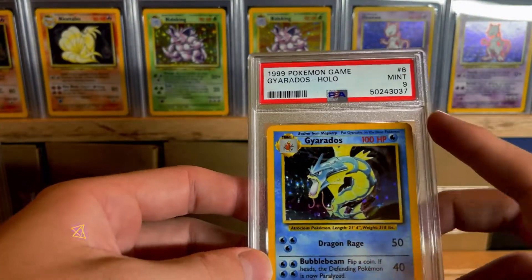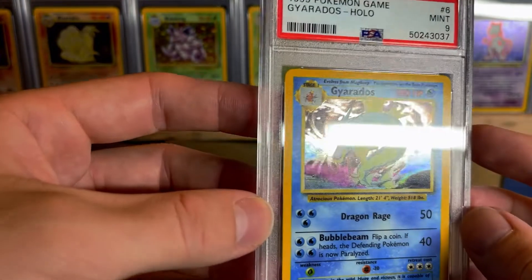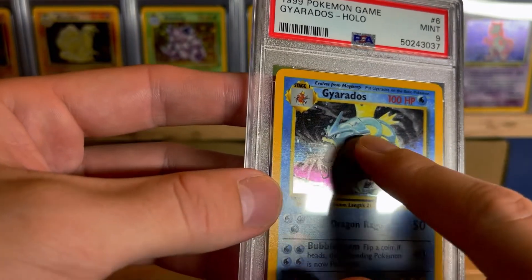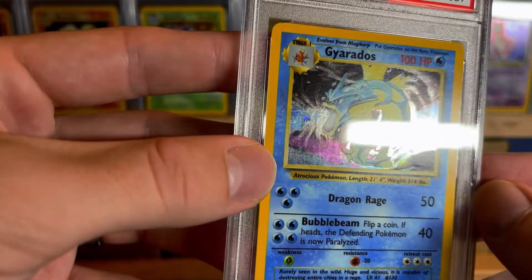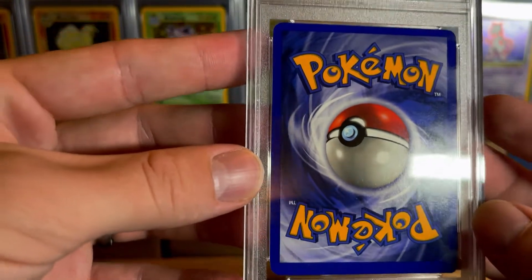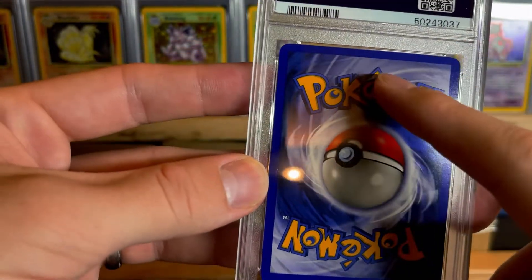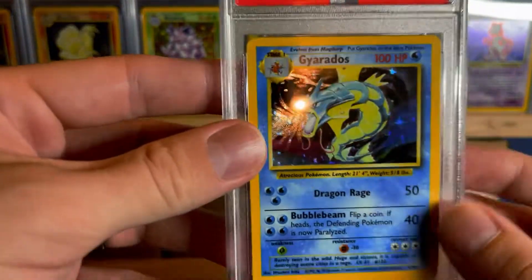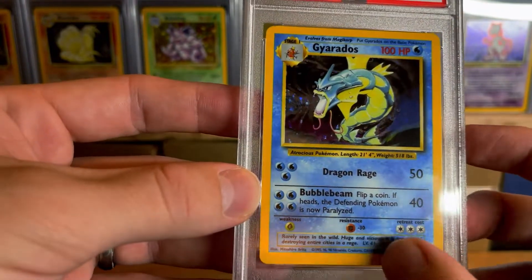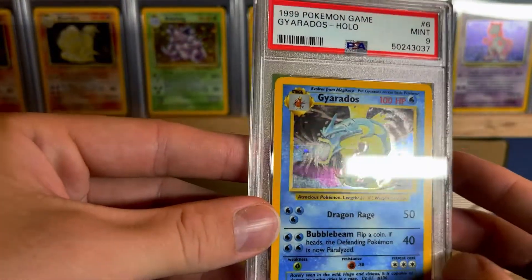And we are down to number 6 — Gyarados. This is a PSA 9, a very nice card. Base set Gyarados. Looks like a print line right there — you can even see it on the body, it's a pretty big one. But I don't see any other scratches. No white spots really to speak of, but the centering is off pretty bad. The front centering is pretty heavy towards the bottom and light on the top. So I'm surprised it even got a 9, but hey, I'm not going to complain.